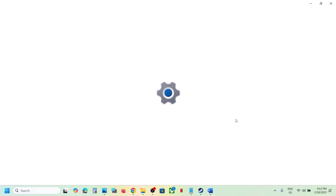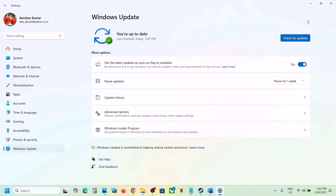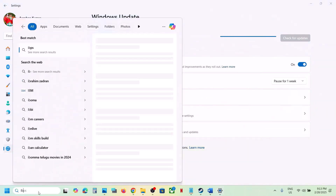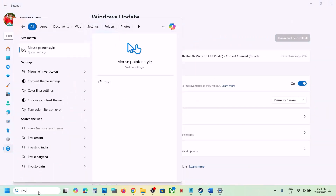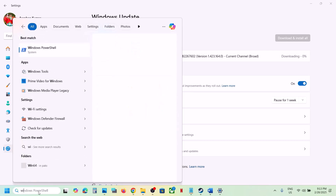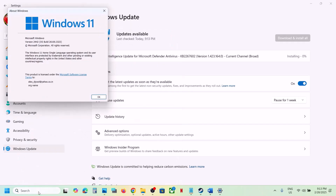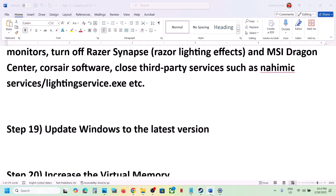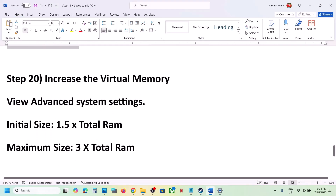Update Windows to the latest version — this is important, do not ignore this. Go to Windows Update and click 'Check for updates'. Once all updates are installed, restart your computer. Make sure your Windows 11 is up to date. You can type 'winver' in the Run box to check your version — the latest version right now is 24H2, so make sure Windows 11 is updated to 24H2.